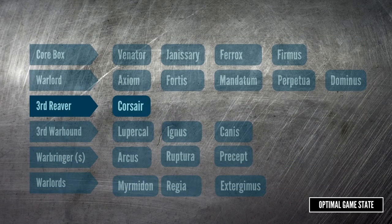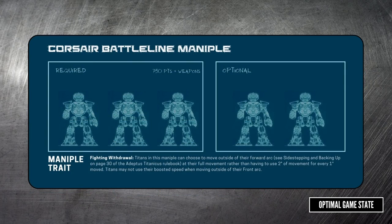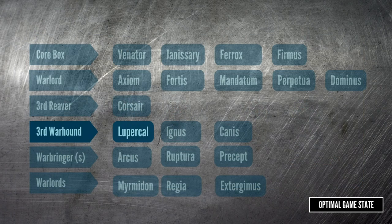The next two maniples require adding a third reaver or warhound. The assumption so far is that you've got one core box, but as we've talked about in the introductory video, two core boxes is a great start — that means you can run a three reaver list against a three warhound list, giving even more options before you need to get a warlord type. The only all-reaver maniple is the Corsair Battleline. The maniple trait lets them move outside of their forward arc, essentially side-stepping without penalty. That might seem like a small thing, but this is a game where positioning is key, and this makes it easier to line up your shots and harder for your opponent to predict where your titans will end up.